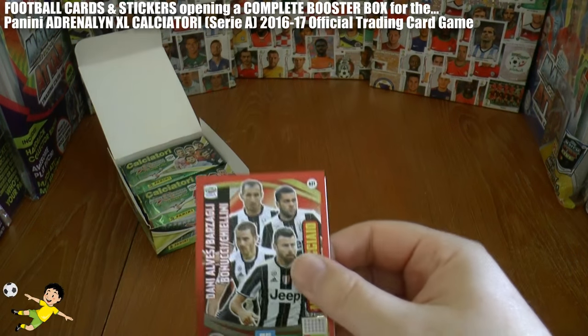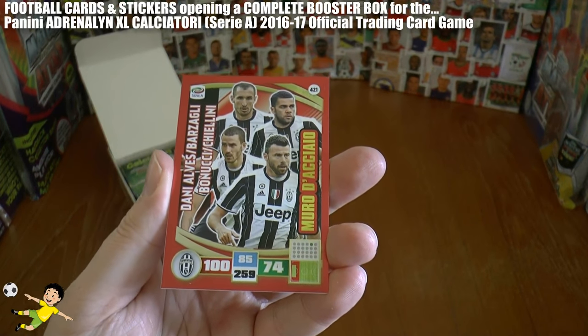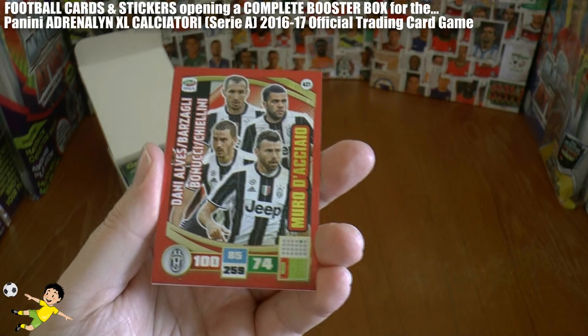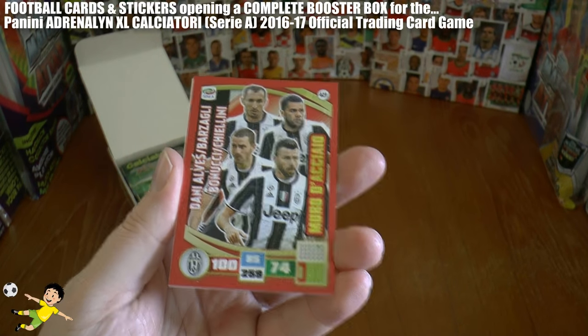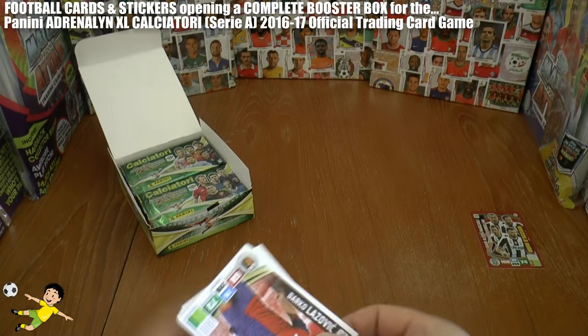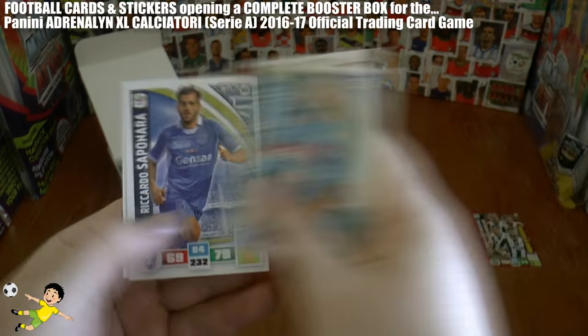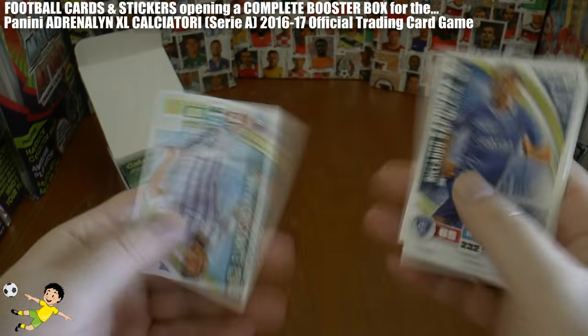What a start — it's the foursome, the big four: Barzagli, Danny Alves, Giorgio Chiellini the Gorilla, and Leonardo Bonucci. A good start there. The rest of the pack has base cards including Tonelli of Napoli. That's really cool.